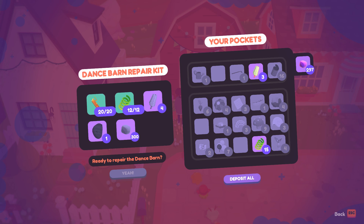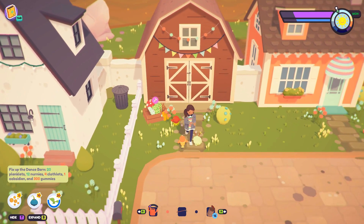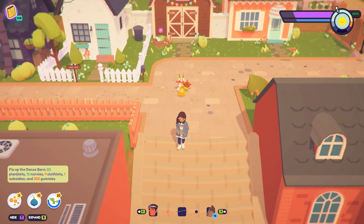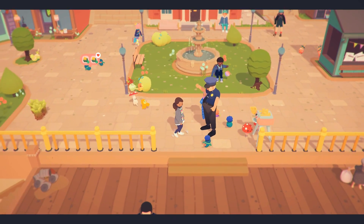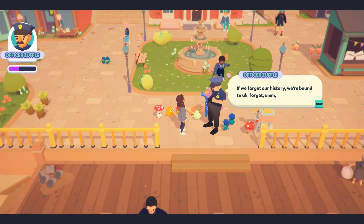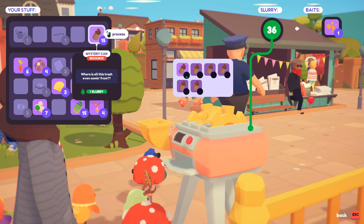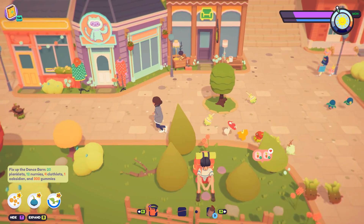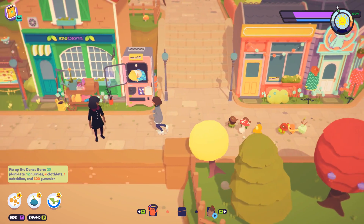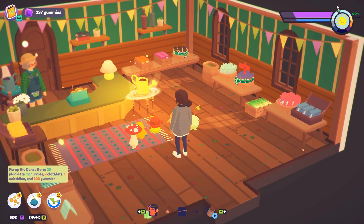All right, let's see if I can put anything in here. I needed that obsidian — I need a ton of gummies. If I just had one more clothlet and more gummies. I really wanted to spend today frolicking about with our adorable ooblets in the new area, but if I could sell some things — oh hey officer. 'If we forget our history, we're bound to forget — well, we shouldn't forget our history.' Thank you, Officer Zuffle. Since I'm married to an actual professor of history, I very much agree.